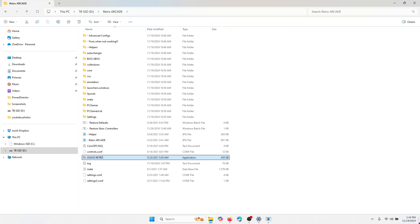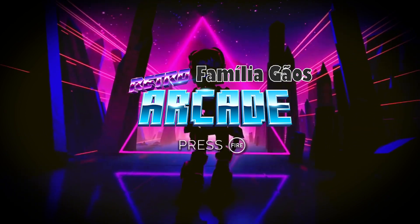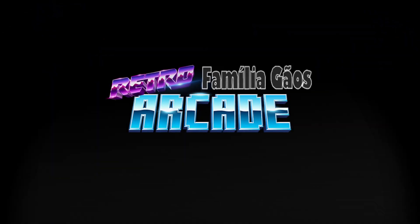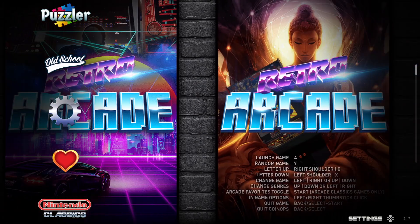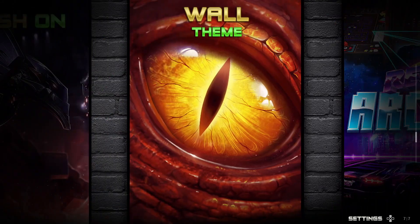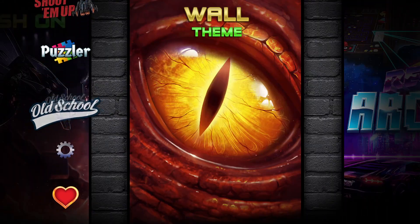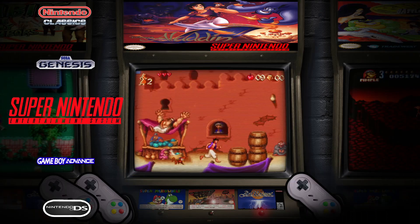It boots up and looks like this — you press fire on your controller and it loads in. Here's the menu system. Something really cool about CoinOps is you can add scan lines, turn them on and off, and change the theme all within the settings. We have Sega Genesis, Super Nintendo, Game Boy Advance — a bunch of Nintendo and PlayStation systems.